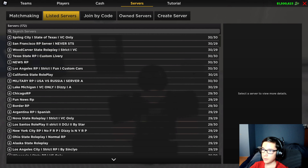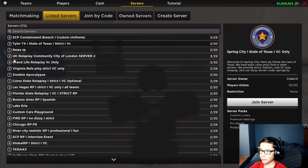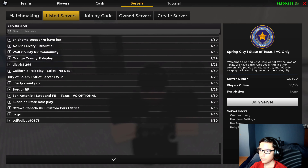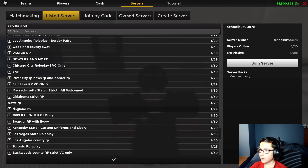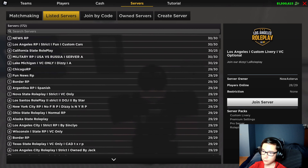You probably noticed this, but it now shows passes that you have instead of a premium icon. So if you have one pass, it will show one pass. If you have four passes, it will show four passes. That's pretty cool for replacing premium icons.